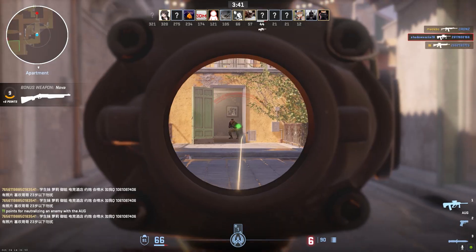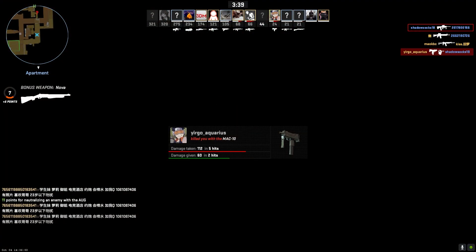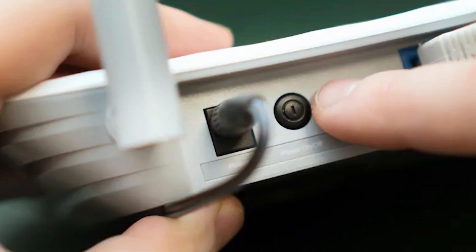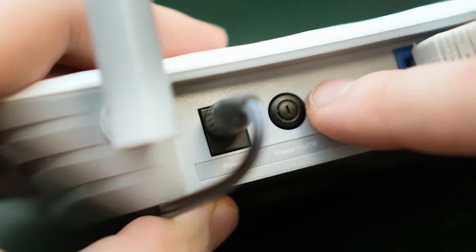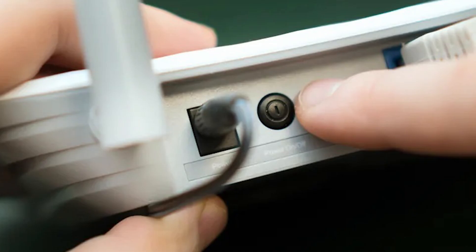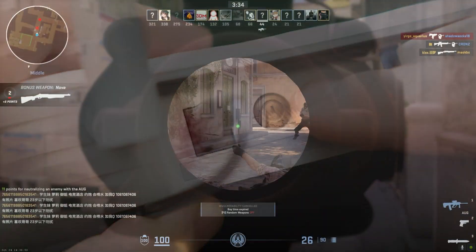One of the easiest first steps is to restart your internet router and modem. Issues with these devices can prevent proper connectivity. To restart them, locate your router and modem, unplug both devices from power, wait 30 seconds, then plug them back in and allow a few minutes for a full restart. Try connecting to CS2 again and see if the error persists.